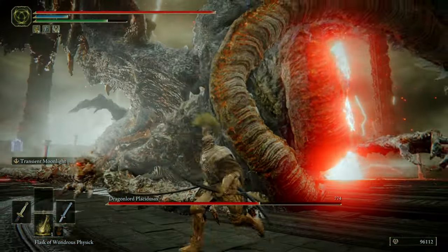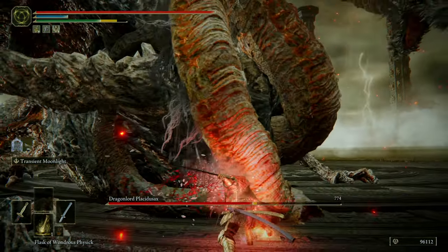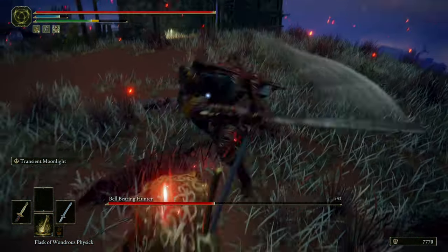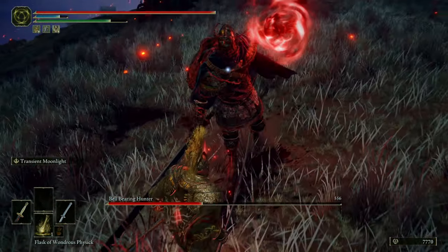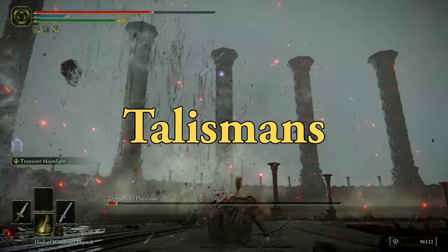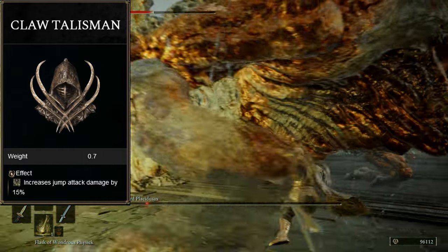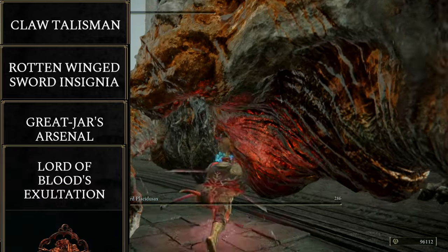So the playstyle for this build is dual katanas — this fucks, we all already know. It does a lot of damage, bleed happens pretty often, and by focusing on magic damage it feels practically unfair how well these do, at least on new game and new game plus. Moonveil's in the right hand since I find the Ash of War to be more useful, but with that being said I almost never used it. So to wrap this up with the talismans: Claw Talisman, the Ranni's Wingsword Insignia, the Great-Jar's Arsenal, and the Lord of Blood's Exaltation.